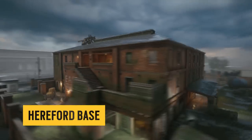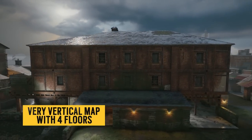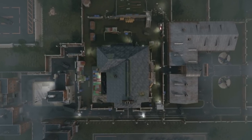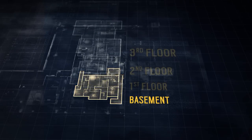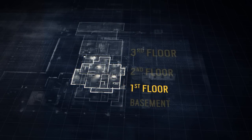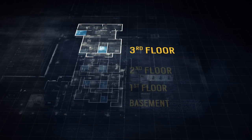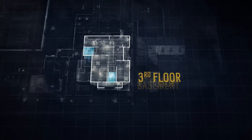This is Hereford Base, a very vertical map composed of four floors and designed with many large rooms. Let's take a look at the map's blueprint. We can see the basement, the first floor, the second floor, and the third floor. Note the two important staircases — they allow for rotation possibilities throughout all floors.